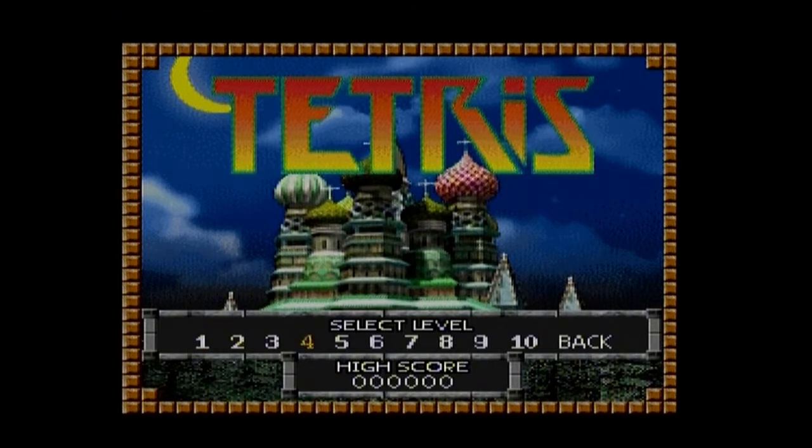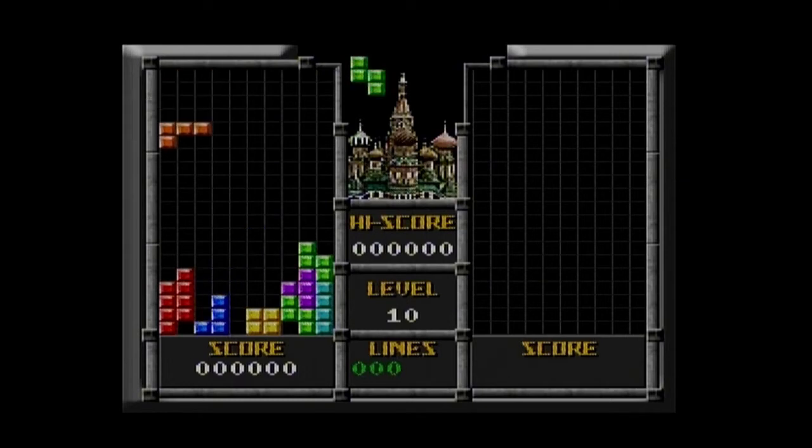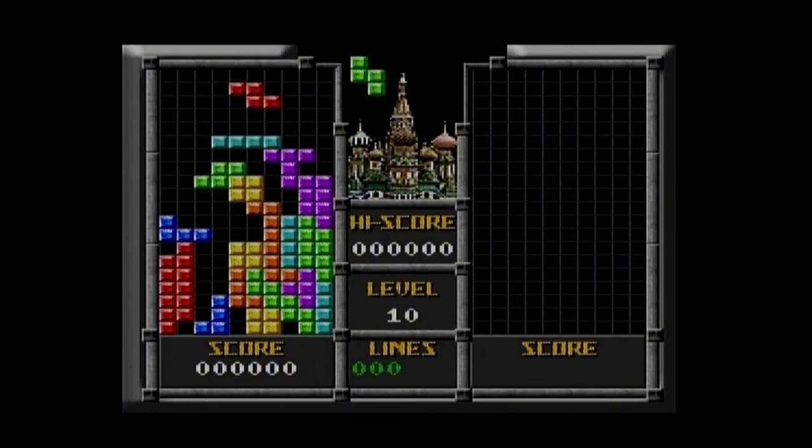Select level - screw it, I'm a pro player, let's go. Trial by fire. First impressions - I'm screwed. This is not very easy to control at all. Let's try and get at least one line. Who designed this controller? You have no time to react, especially on the fast levels. You've got to literally rotate and press down - this would have been easier if they just put a D-pad on it and a button.